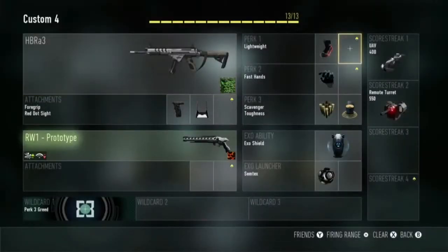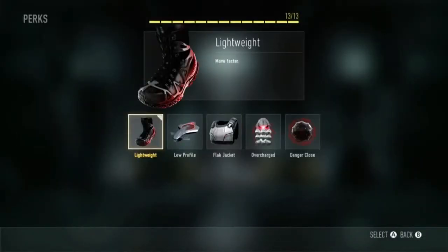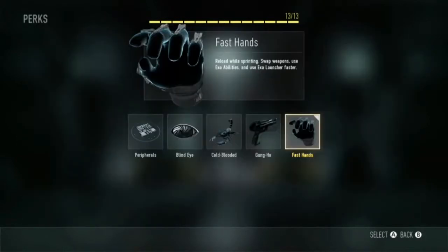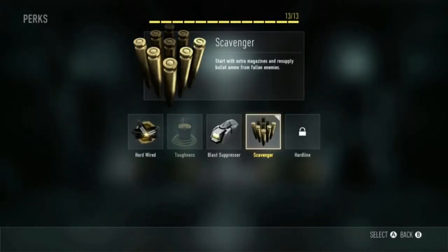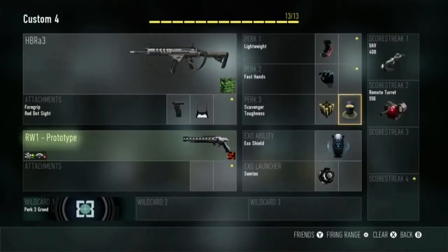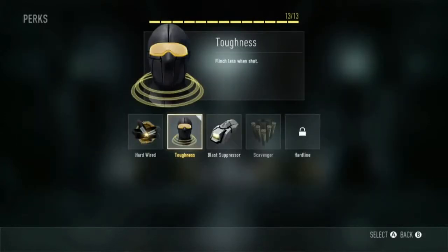Well, that's pretty much about it for attachments. Now I'm going to get to the perks. The first one is lightweight, which makes you run faster — always good. The next one is fast hands, which makes you switch guns faster and definitely helps. The next one is scavenger, where you probably will not run out of ammo because you just pick up ammo. The next one is toughness, which definitely helps you with one-on-one gunfights.